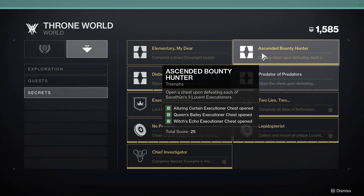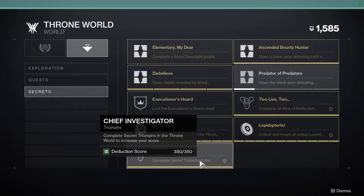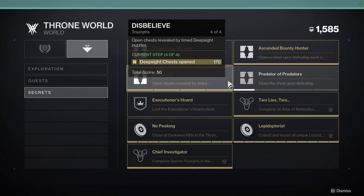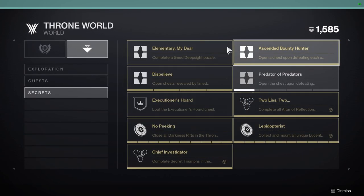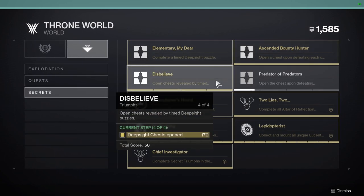Each day there will be a Lucent Executioner in a patrol area with a deep sight buff. On the floor you'll see a dead chieftain you can interact with, which triggers a green tracking path similar to Season of the Hunt. Follow that path and do it three times on three different days to get 25 score — that's 50 total. You also need to open roughly 100 chests, which sounds like a lot but you can explore the map and get them done.